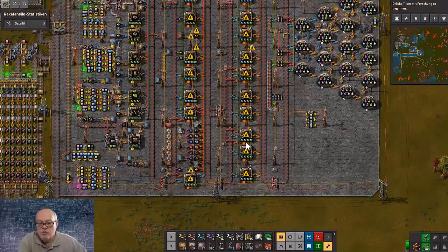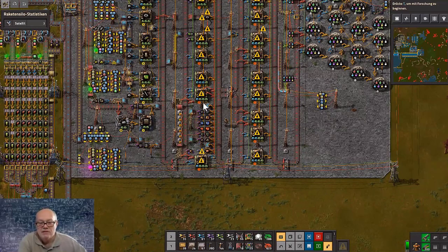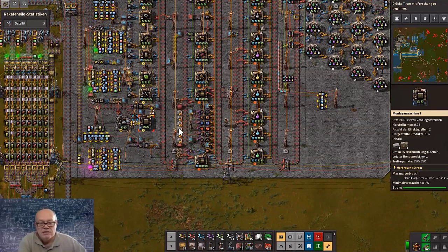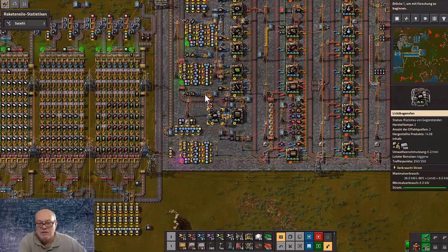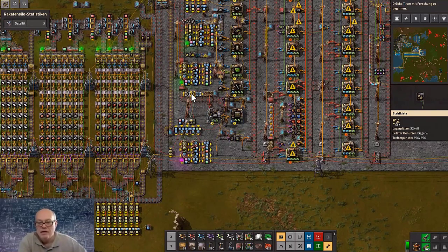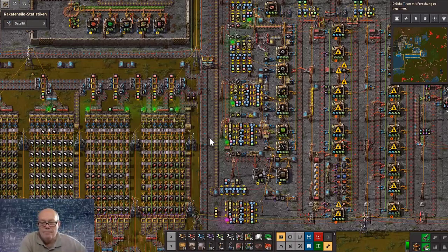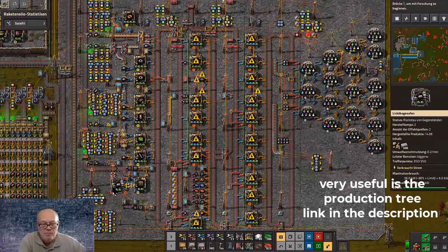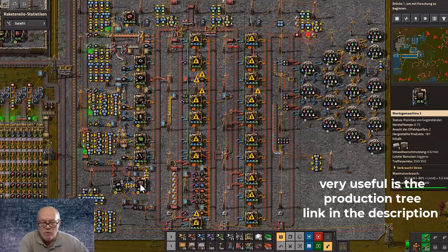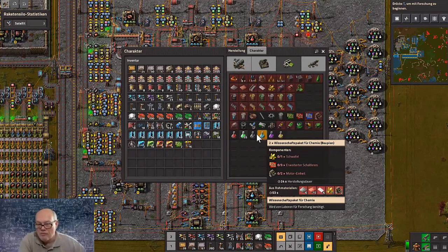To produce the blue science package I have to produce tracks here — I have two places to produce tracks. Here is the production of walls. Walls need bricks, and bricks need stone, so I have to bring stones here. You need stones to produce bricks for your science facility — bricks to walls — and walls are also for the science packages.